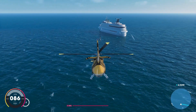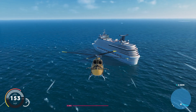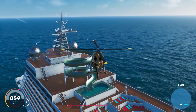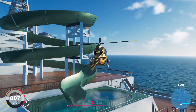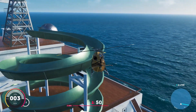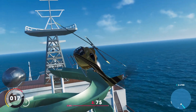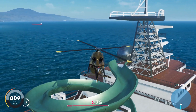Now you should see this yacht. If you turn to your left, you're going to want to go over to this yacht and land on the slide. This gets very difficult because the slide is quite hard to land on — this is why you need the helicopter. It does not matter where you land on the slide, you just have to land on it. It's difficult but you will get it eventually.